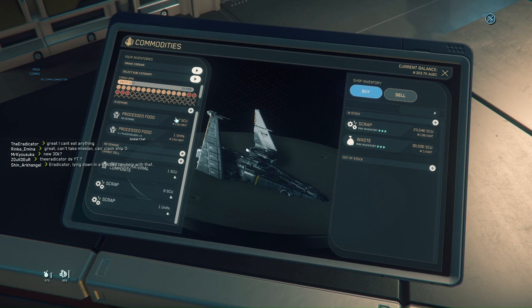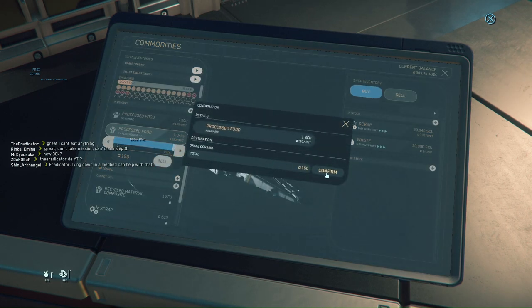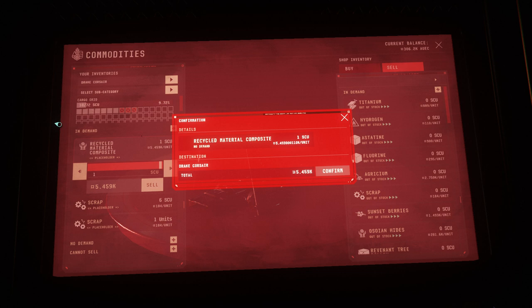It wasn't much, but it was the first time I was making money out of exploration. It was also there that I noticed I had an SCU of RMC, or Recycled Material Composite, which is the commodity you get when you recycle ship parts. This was obviously coming from that wrecked Constellation I had explored earlier. Since I was at Port Olisar, I decided to sell the processed food there at its normal price, and then go back to Brio's Breakyard to sell the RMC. I could have tried a landing zone for a little more, but considering I only had one container, it wasn't worth the extra effort.